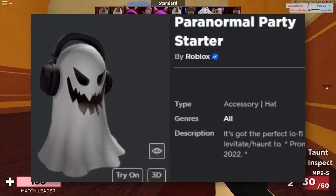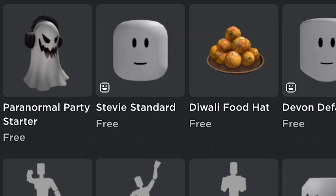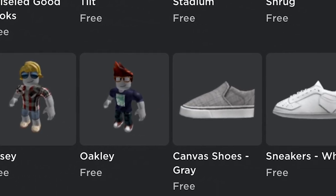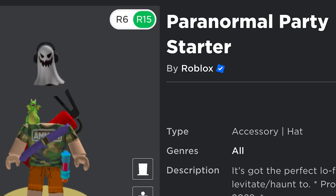Another day, another batch of Roblox news. First things first, we have a brand new free ghost item on the avatar shop — another of the many free items that Roblox has released. It's called the Paranormal Party Starter. It's got some effects, and you can get it for free. You don't gotta pay a single thing to get this item.